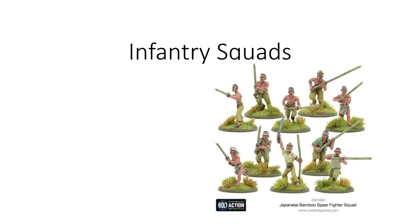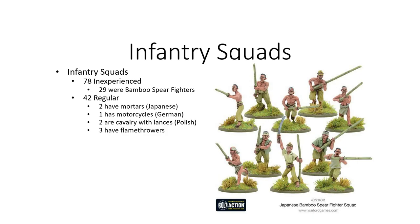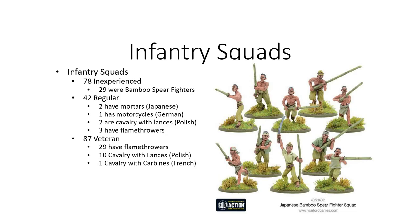Everybody's favorite category — and what I'll be discussing in depth in video three — is the infantry squads. There were 78 inexperienced infantry, 29 of those were bamboo spear fighters or gunless. There were 42 regular infantry squads, with only three running flamethrowers. There were 87 veteran infantry squads, 29 of those with flamethrowers and 11 were cavalry. It does appear that people are choosing either veteran or inexperienced when building their army, with veterancy being a high priority for infantry. Keep those infantry alive, use vehicles and support weapons to gain control, then push up with your infantry.